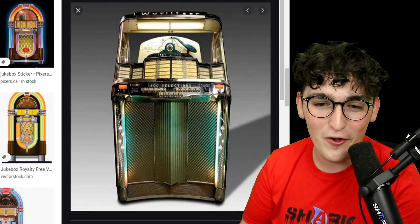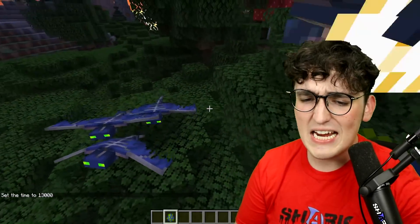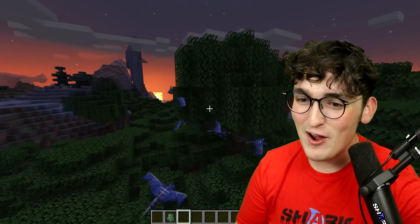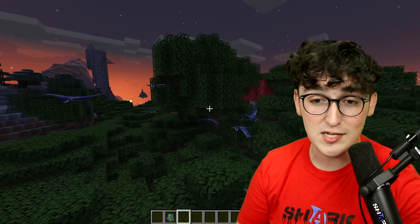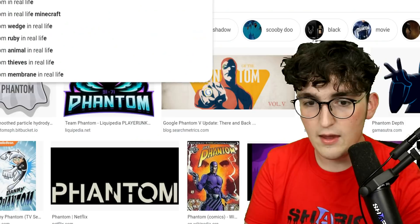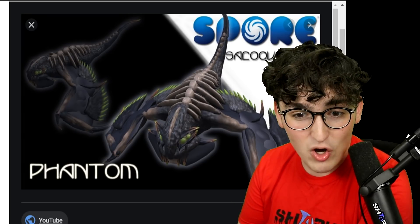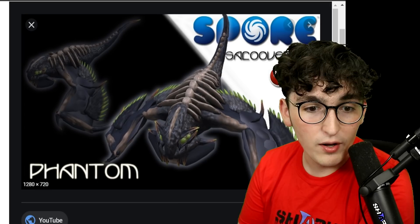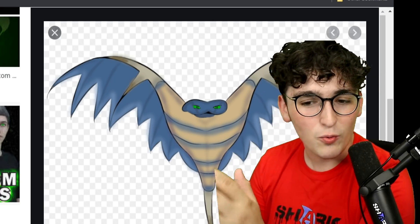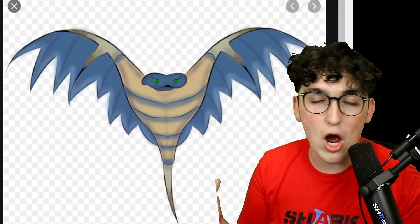This one's a long shot, but — phantoms in Minecraft. These things were just recently added a couple versions ago. Personally, they're not my favorite mob — they're quite annoying. Unless we're in a really scary movie or simulated reality, I don't think phantoms are real. But let's see what Google has to say. Oh my gosh — this is what a phantom would look like in real life. That looks almost super close to what a real life phantom would look like. Honestly, this is a digital art drawing of a phantom, but realistically they'd be like giant bats. That's exactly what they would be — giant bats.